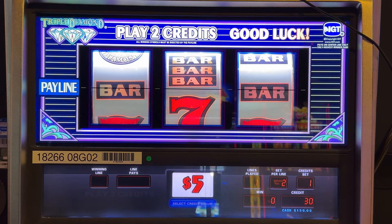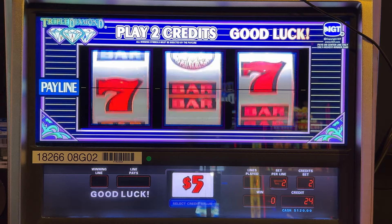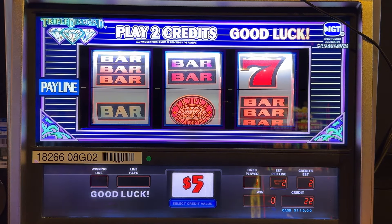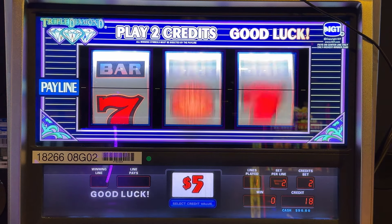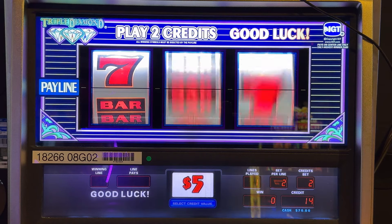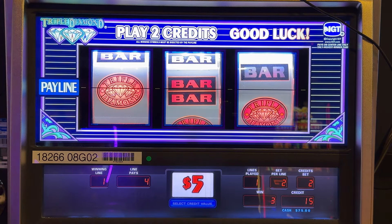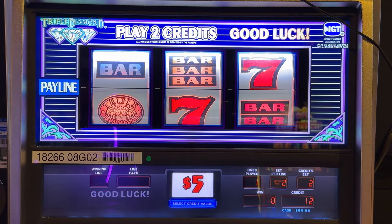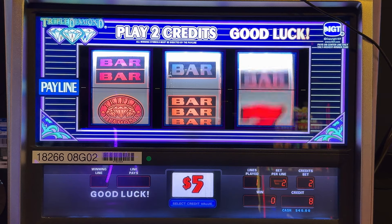Triple diamonds! Let's go. We need a kickback. That triple would have been good. Oh, that would have been really nice — it would have been $3,000. Those triple diamonds, we're going to line up times two. That's good — line up, baby.